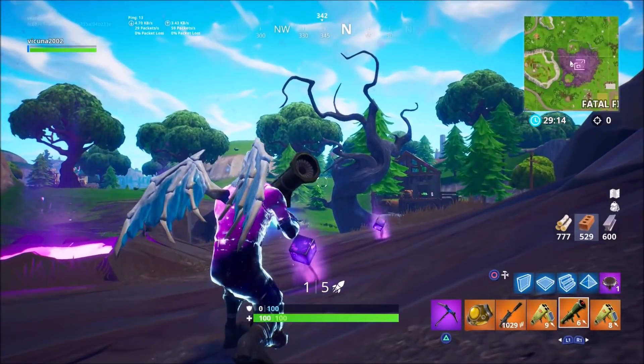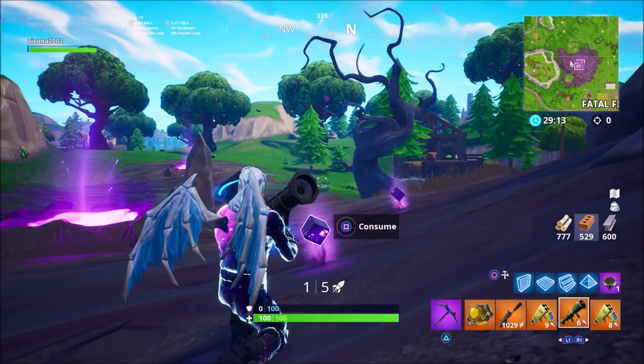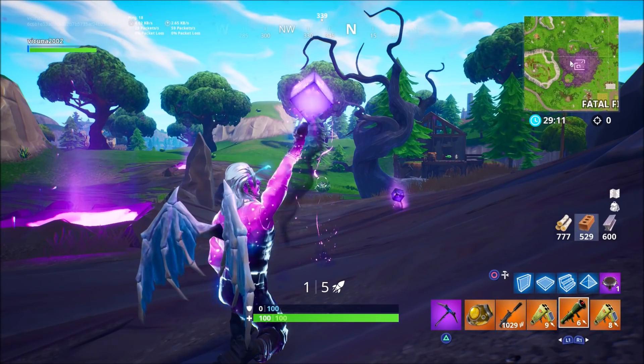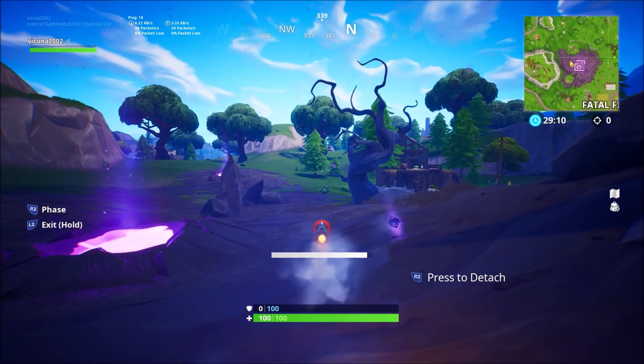The final thing you will need for this is actually a shadow stone. Go ahead and position yourself to where you can consume the shadow stone and shoot the rocket at a blank direction — not at the ground or anything. What you want to do is consume the shadow stone, and as soon as you see yourself put the shadow stone up in the air, go ahead and spam your shoot button to shoot out your guided missile.